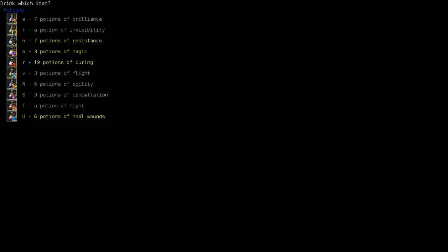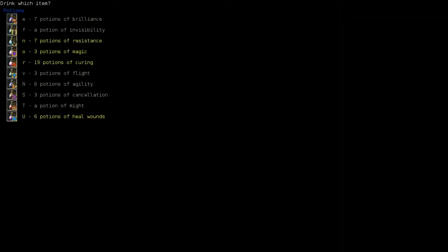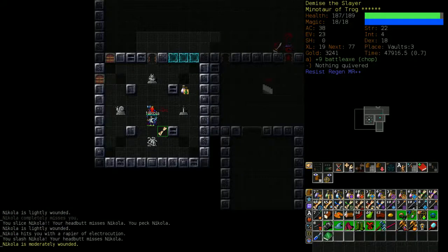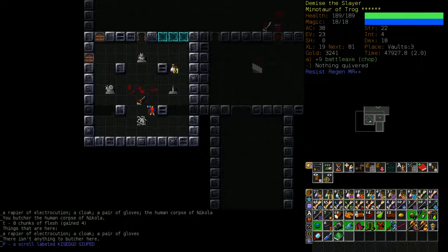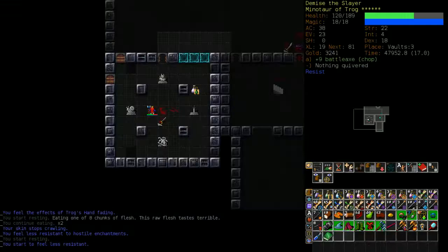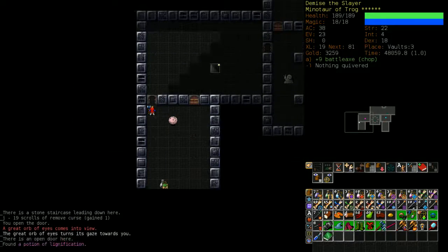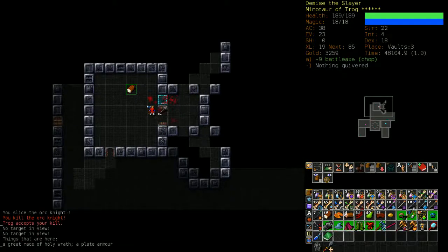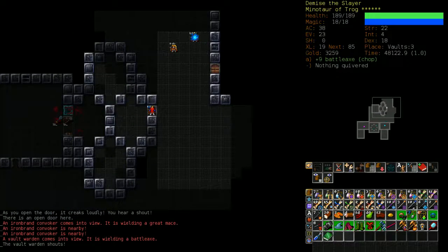I see that I don't have rElec so I'm going to quaff a Potion of Resistance preemptively and use my regeneration, then see if I survive. He did not randomly do a huge amount of damage to me this time - good. Once you understand that you need rElec to fight Nicola, it's actually not too bad. It's just scary because of how dangerous he can be.